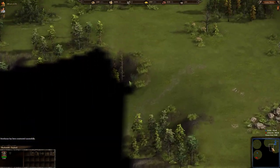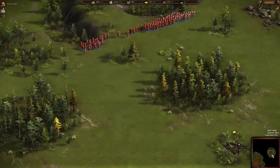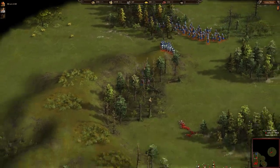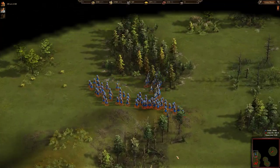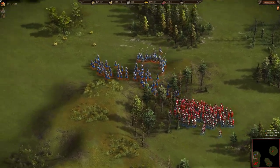Color Feed's units are slowly moving up and his peasants are probably retreating back after failing to establish a mine over there.